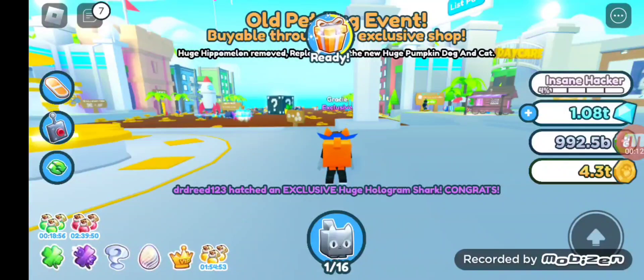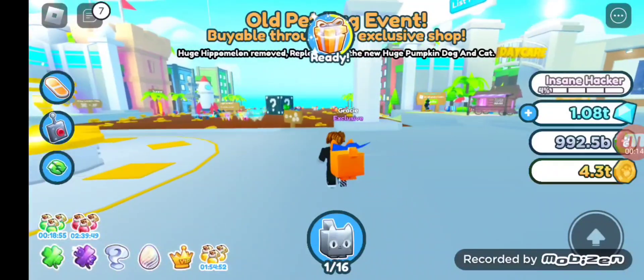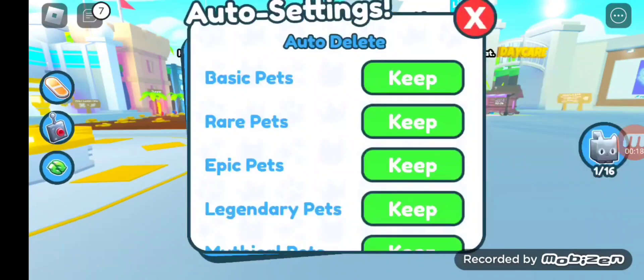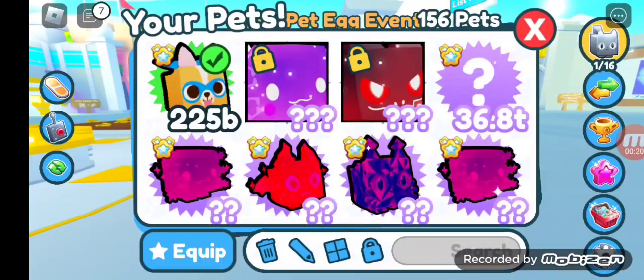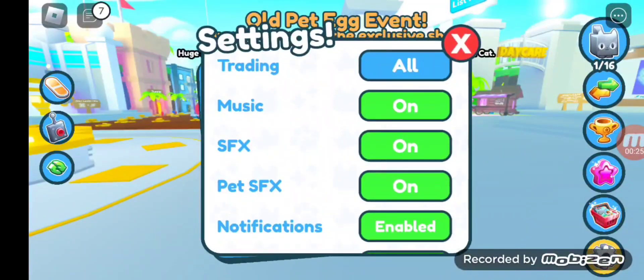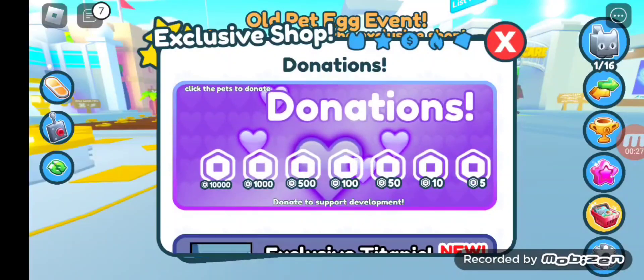So, this game includes cover board, teleports so you can teleport to a place, auto settings, your pets, trading, achievements, mastery, exclusive shop, and settings. I will go with the exclusive shop.